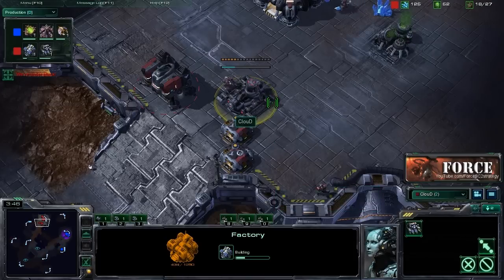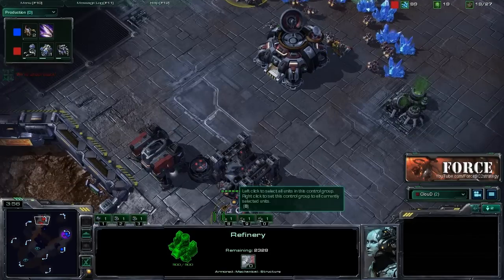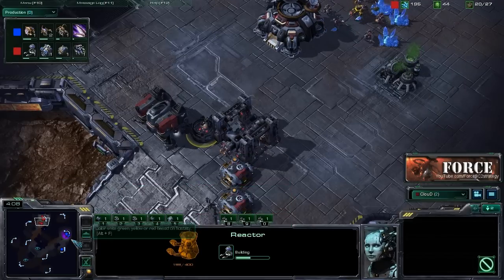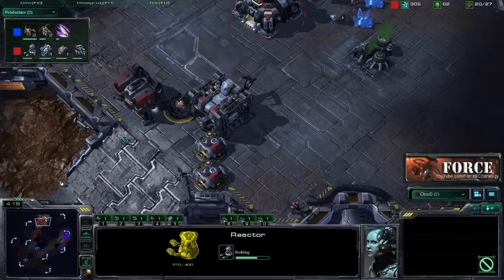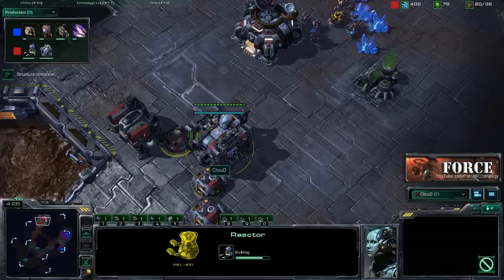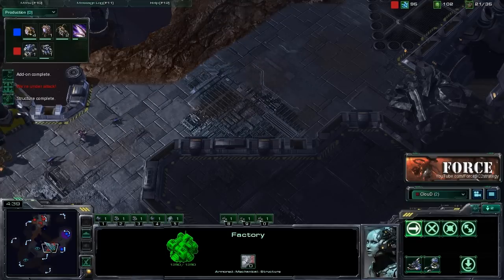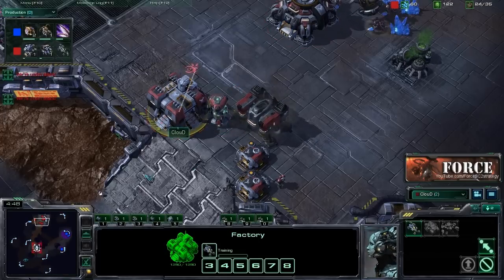Back in the base we have started our factory, which we put down at 18 supply shortly after our orbital command started building — basically once we got that first 100 gas from the refinery. With our next 50 gas we're going to get a reactor on the barracks, because we're going from early hellion harassment into a Thor build. We want that reactor to get those hellions out very quickly. We're going to look to get between four and six hellions early, do some harassment, and then switch into Thors. That reactor should be done just about the same time as the factory, and you'll need 50 gas for the reactor and 100 for the factory.